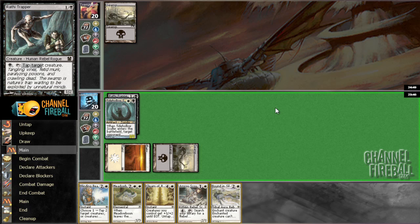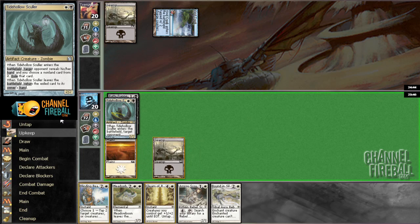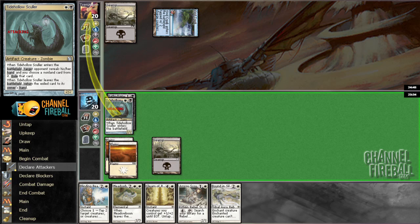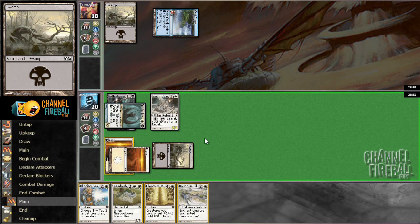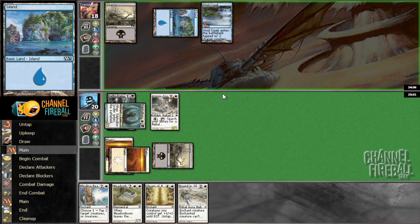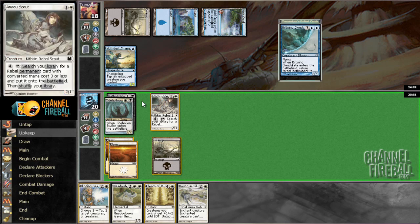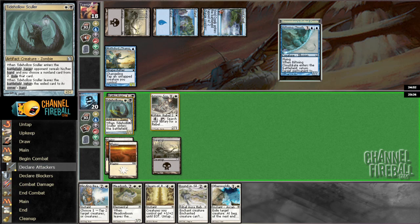I'm really just hoping that my opponent will miss land drops. That's a really good card for him. Scout pass — hope to topdeck a land. Presumably he's just going to evoke Muldrifter here — well, that's a really good draw too. He's got a Murderous Redcap on the way, which is pretty bad for me. I really would have liked to have drawn the land there.